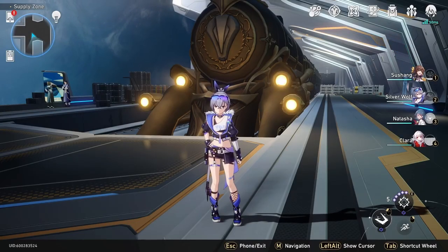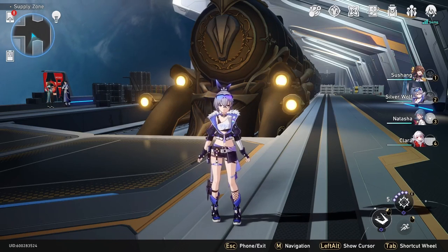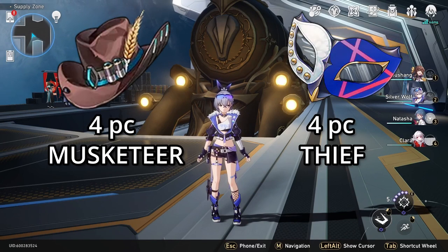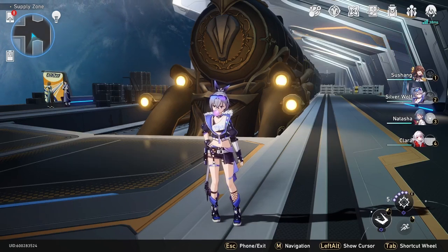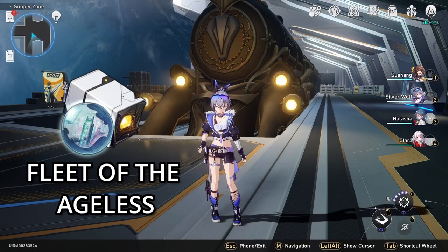Silver Wolf is our newest five-star quantum and agility type. Our best relic sets include the Musketeer of Wild Wheat or Thief of Shooting Meteor — whichever you can get the best stats for. Her best planetary sets include Fleet of the Ageless or Sprightly Vonwacq.